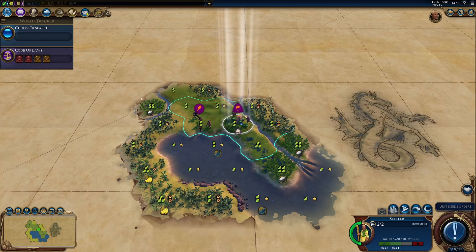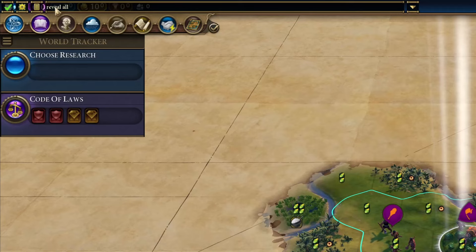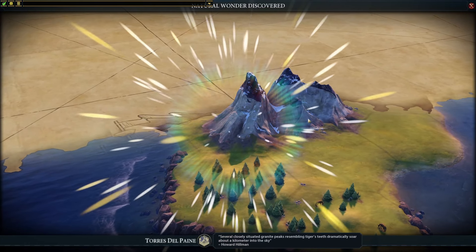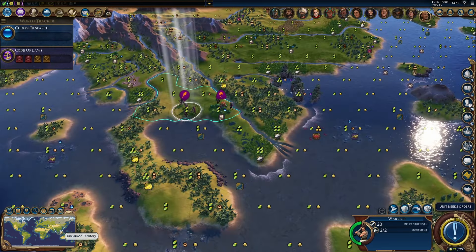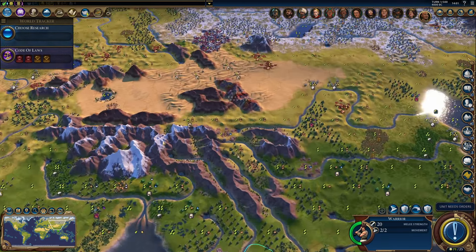Once the file is edited, it allows you to open the debug panel by hitting the tilde key. And the command 'reveal all' will reveal the whole map, including wonders, other civilizations, and city-states, so you can actually view the whole map and understand where everything is.